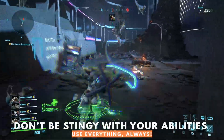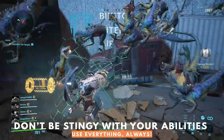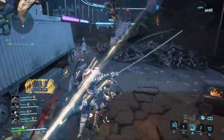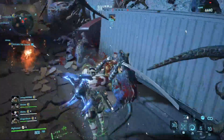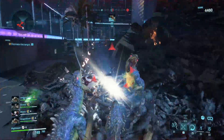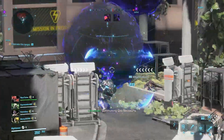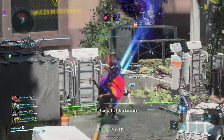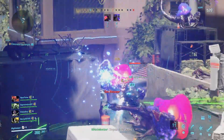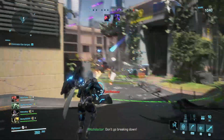At the end of the day, if you're saving your ultimate, that just means you aren't building towards a second one. There are certain times where it does make sense to hold onto it — maybe you are nearing the final mission and you know you're not going to be able to get another one in time for the big battle. But for the most part, you are better off letting your abilities rip. This is doubly true for your core abilities, as they recharge quickly and will always be ready for the next mission, so you don't need to be precious about them. Cycle through those abilities as often as possible, as this is how you will maximize your dino killing potential.